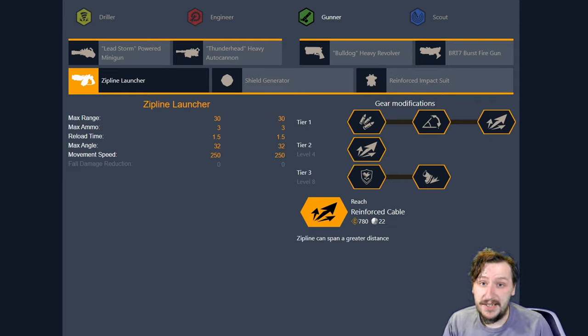Hello everybody, welcome back to the channel. My name is Reaperon, and today we're going to be going over some more builds in Deep Rock Galactic. This time we're going to go over the Gunner's equipment, including the Zipline Launcher and the Shield Generator. I'm going to be going over a couple of builds that I use with them.